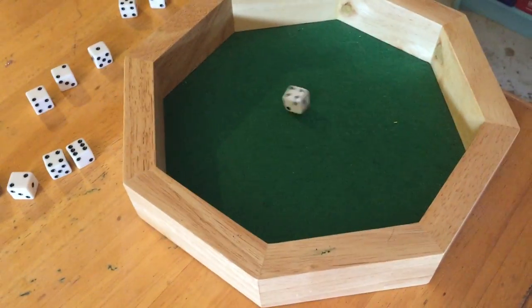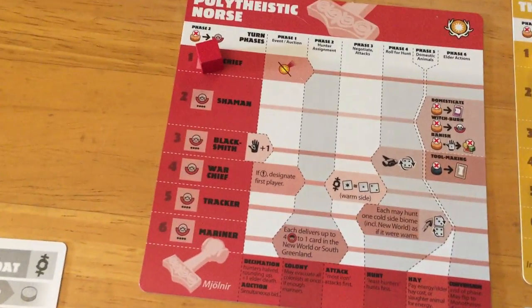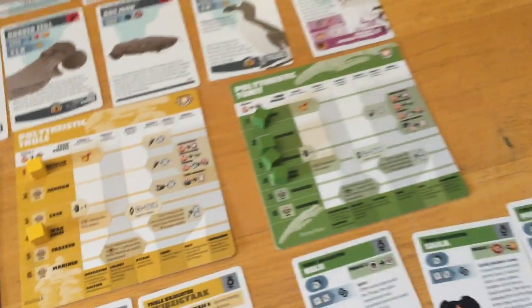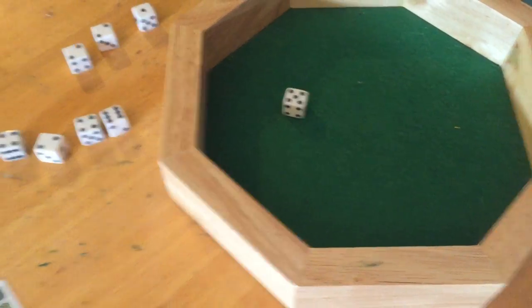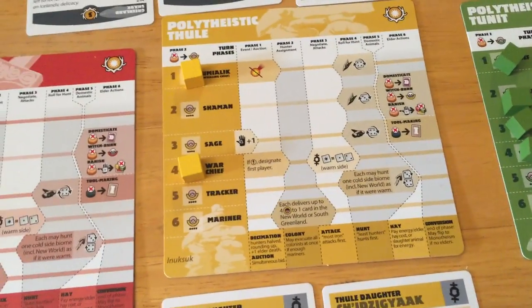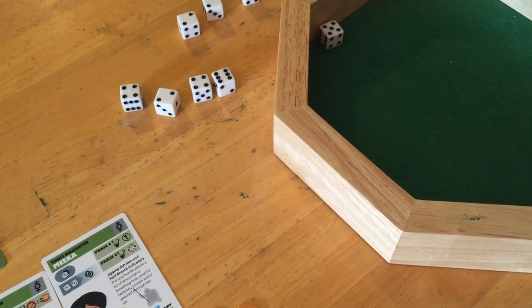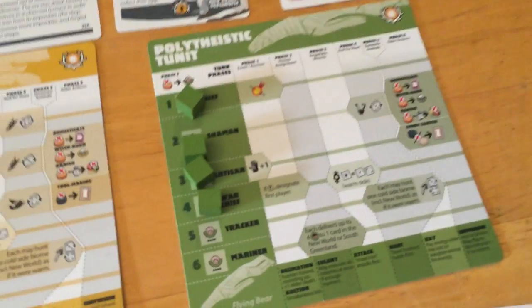Let's start with the Norse. They didn't roll a 1 and they don't have a war chief, so we go over to the Tunet. They roll a 5 and don't have a tracker, so they're okay. The Tunet might possibly suffer — nope, they roll a 5 and don't have a tracker either. So that one's pretty easy to deal with; nothing's gonna happen there.